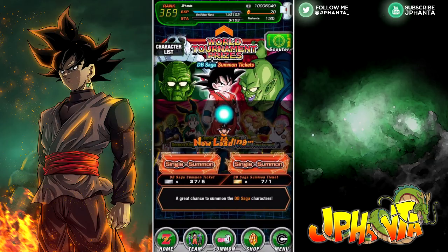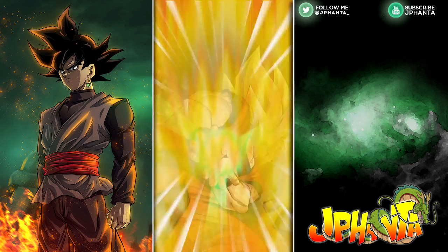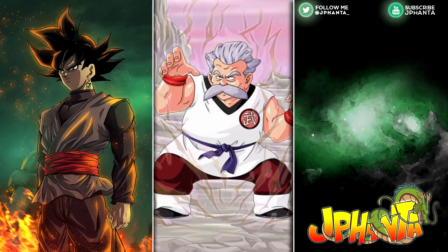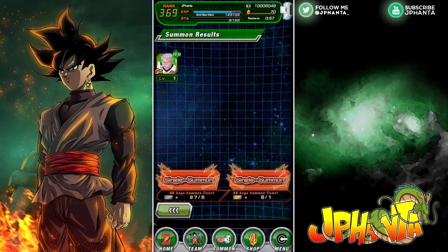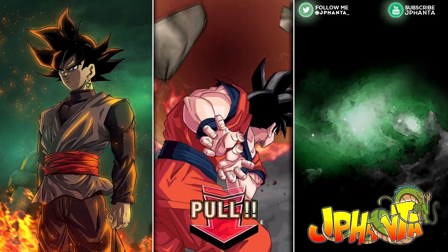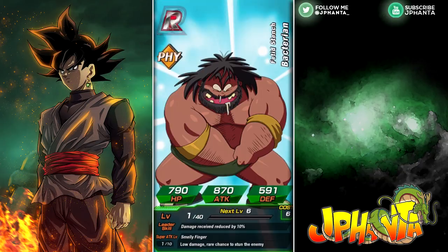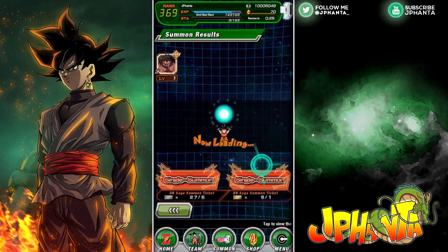We're going to use our gold tickets first since there are only two that we can use. Fingers crossed for an SSR — seven chances is not too bad. We get a rainbow Super Saiyan 2, that could be something good. We pull Muita Ito as our first unit — I still need to raise his super attack so I'll take him. Someone I wouldn't take is the Bombers since I've already got max SA on them. Hopefully we can pull Kami or any of the Piccolos. The second ticket gives us Bacterian — not a great card.